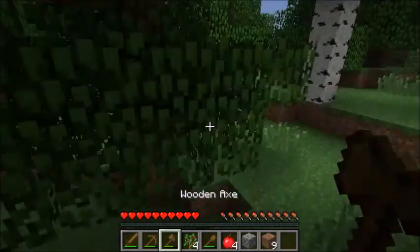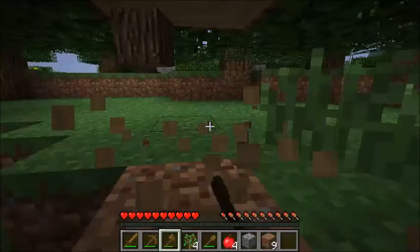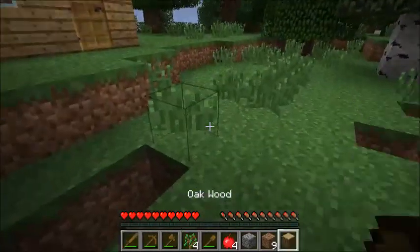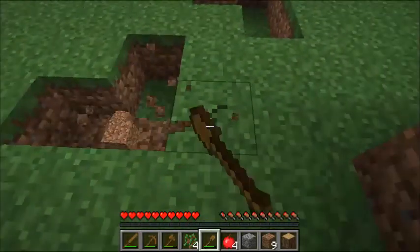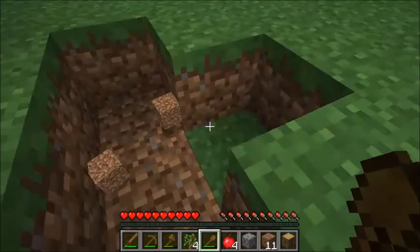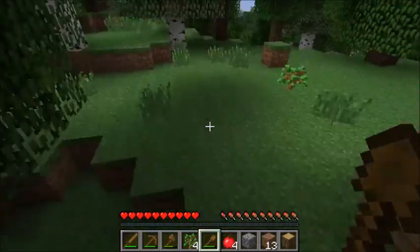Axes are best used for cutting wood — it's the fastest way to acquire wood. And shovels are best used for digging sand or digging dirt.